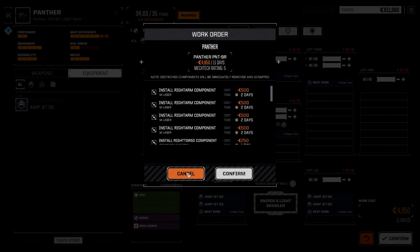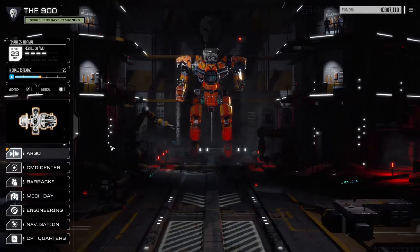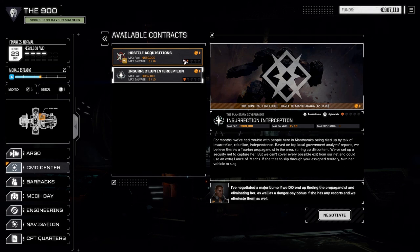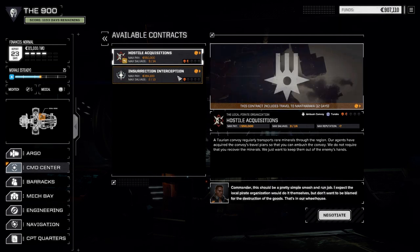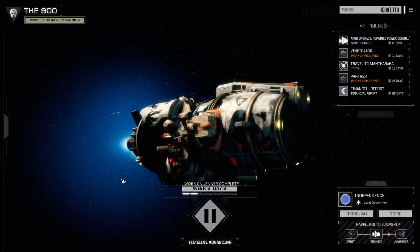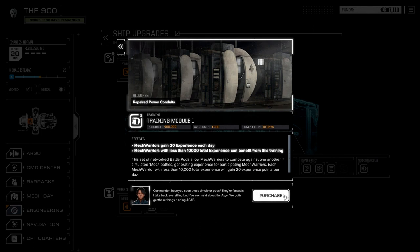22 days of repairs, 23 days until the financial report — I think that's good. Let's have a look at where our next contract is. We're going to take this one — I don't think we're ready for a potential full medium lance just yet, so we'll take the Assassinate mission. It's a 12-day journey to the same planet. I'm going to negotiate full salvage and accept. We'll travel there. I love the new animations — they did a really good job. Once we get there and get our mechs running, let's look at engineering ship upgrades. We're going to purchase the training module first — 90,000. Let's get that going.